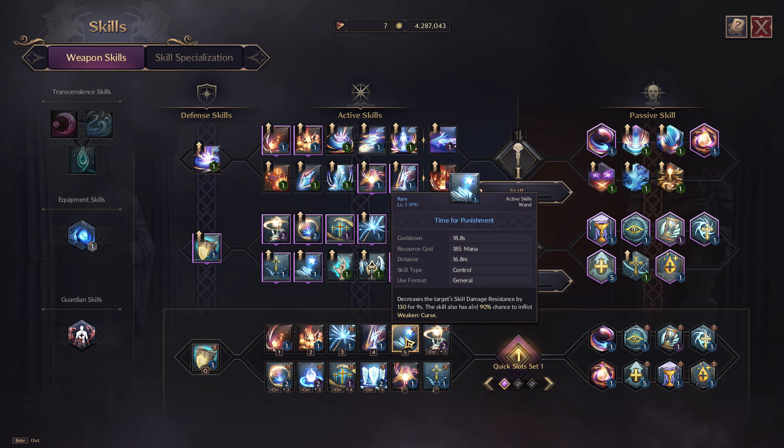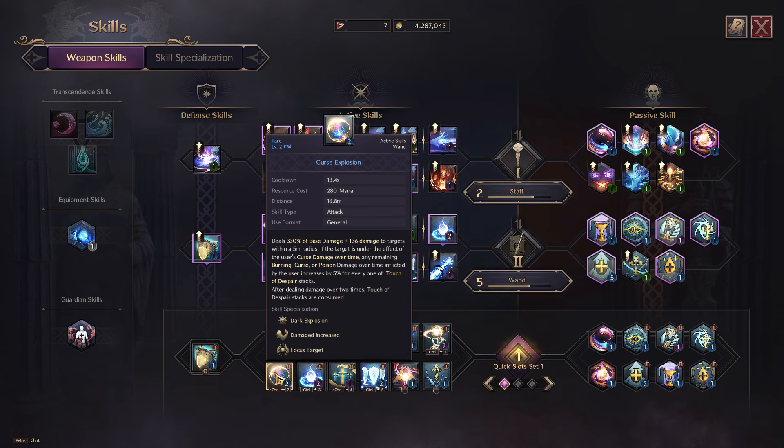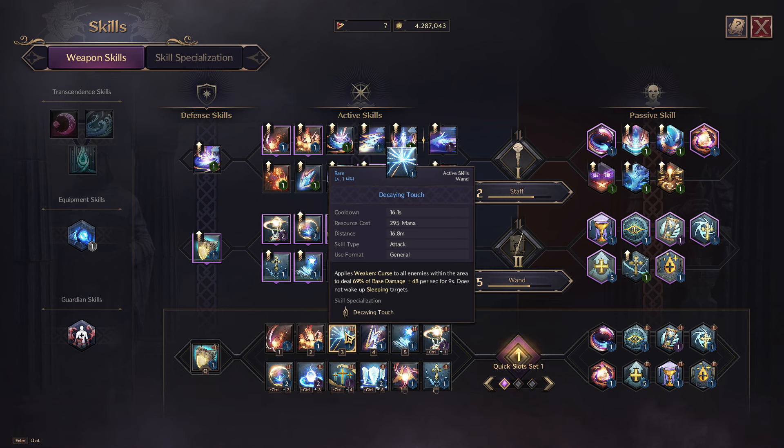The next ability in your rotation is Time Flick Punishment — it's a debuff that will lower your target's resistance and also has a chance to weaken curse. Next, we're going to be needing the Touch of Despair, which is your main DoT ability where you can add effect duration as well as curse skill specialization. Next is the Curse Explosion, which is a huge burst based on your DoT abilities. And we're also going to have Decaying Touch, which is an upgraded version of your ability. Basically you want to cast Time Flick Punishment and then put these three DoT abilities on your target.